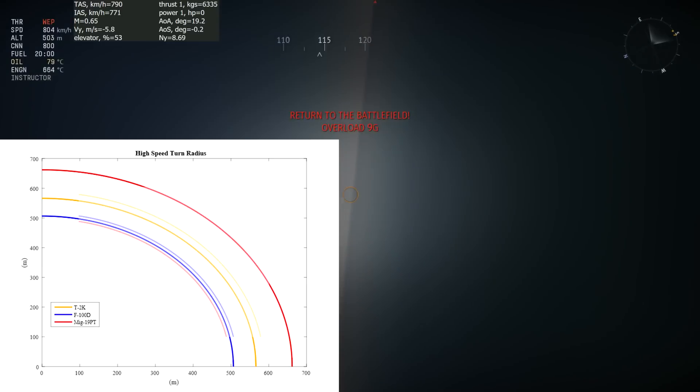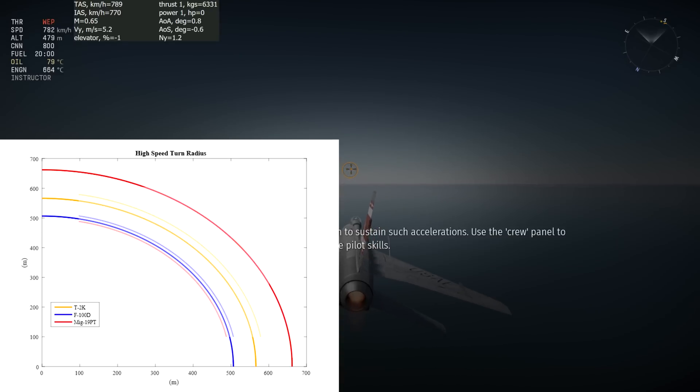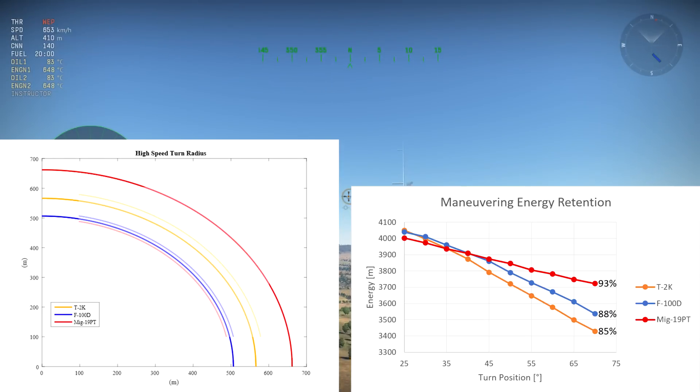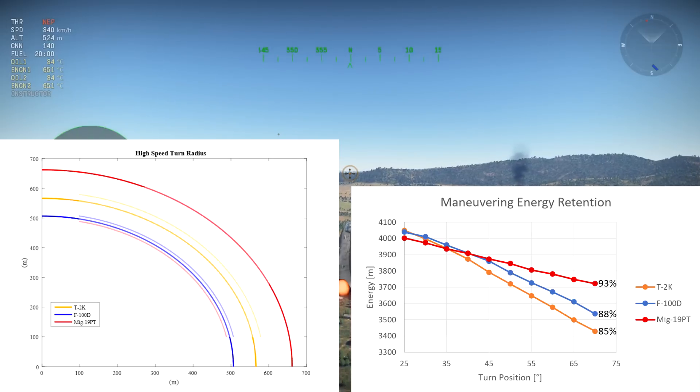Not only does the MiG-19 rip at high speed, but it is also more affected by compression. The graph on the bottom right shows the evolution of the mechanical energy of the aircraft as it turns. The MiG-19, as a result of its compression and other factors, conserves the most energy, while the T2 loses the most energy while turning. The T2 lost 15% of its total energy in a 2-second maneuver, though it's a good thing it accelerates really well to recover it quickly.